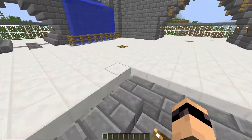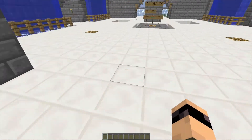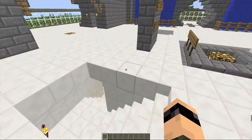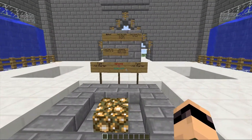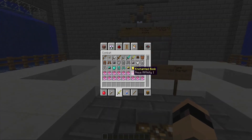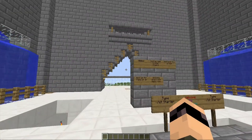I'll link my friend's YouTube channel down in the description — he helped me make the spawn. I'll also link the server IP in the description. The IP is pvp.Kingcraft.no-ip.biz, or it is 24.245.56.124. I'll put both of those down in the description. Hope you guys enjoyed the video, and I'll talk to you guys later. See ya.